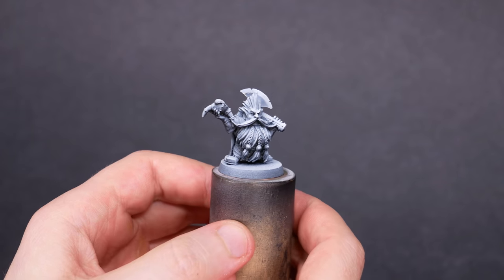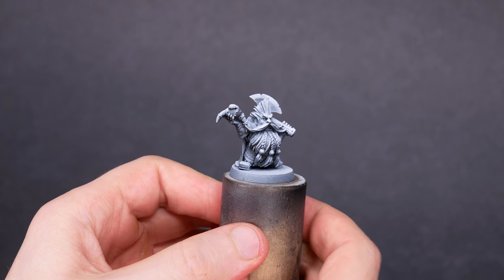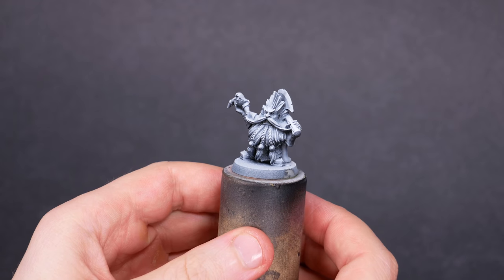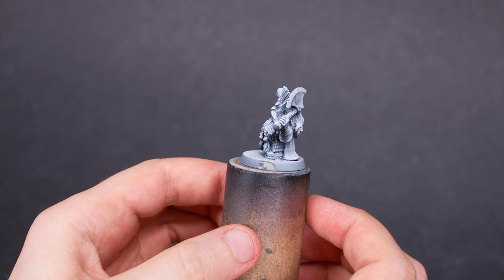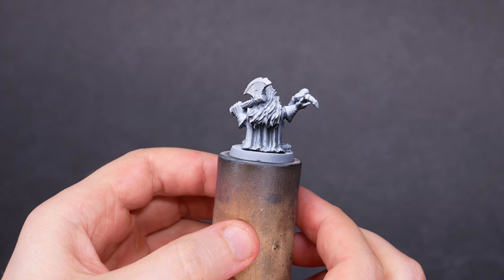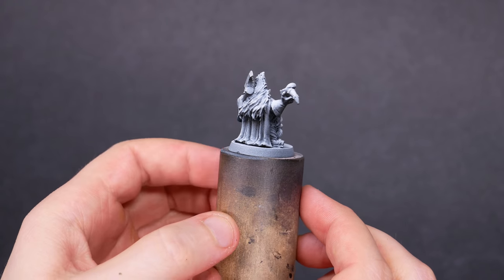Here he is — our punky little White Dwarf. A truly fine model with a truly fine beard. He's got an axe to be proud of and a helmet full of brew. I can paint this fine fellow with neutral colors and I can weather him. But how the heck am I going to make him look punk?